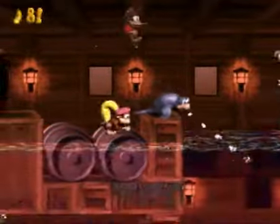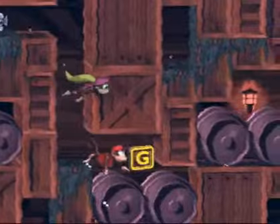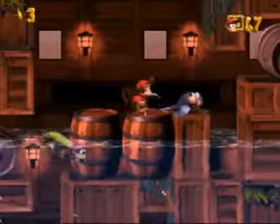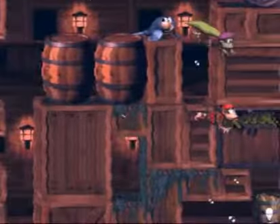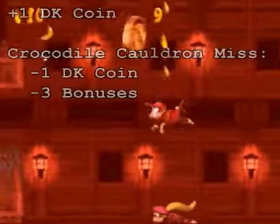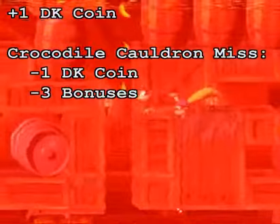I'll see you guys once I get to where I need to get the DK coin. Alright guys, here's where you have to go. Since I just got the letter G, you have to hit this dude and start going really quick over here. Grab this invincibility barrel and float over here, and here's the DK coin that you need. Now that we got it, I'm just gonna pause and get out of here.